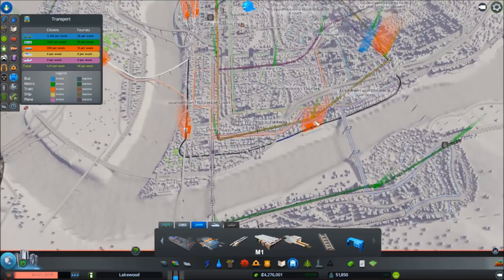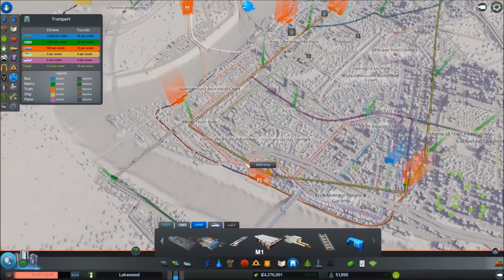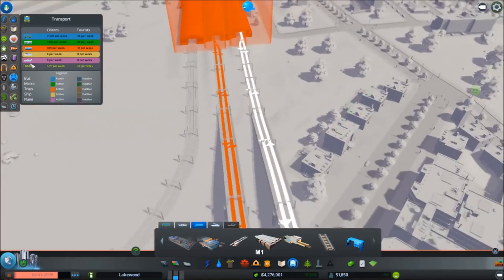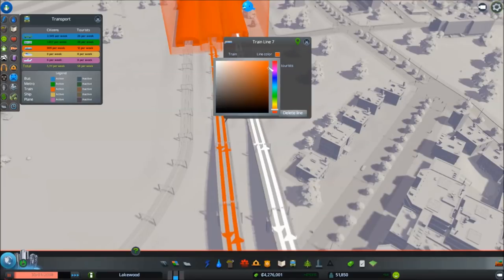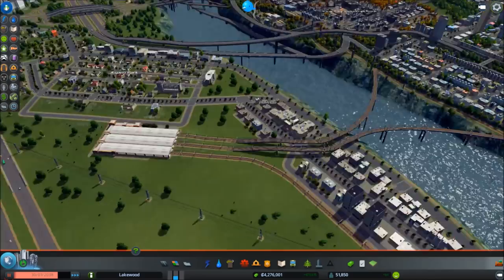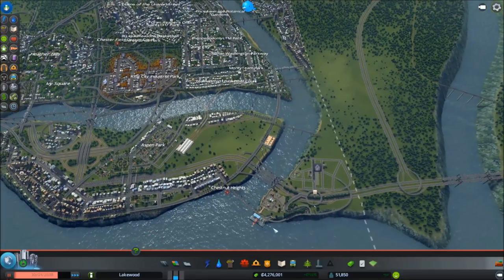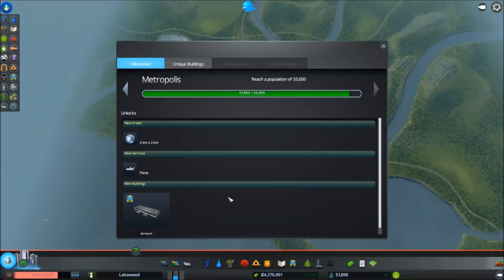Okay, so we can stop here, stop there, and stop here, and then take it on home. This one white as well — perfect. So this one just leave it as is because obviously we can't connect just yet. I think we need 56,000 for our next unlock if I'm not mistaken. Oh, 55,000 — we're getting close. Then we get another tile after that, but we'll have to wait and see.